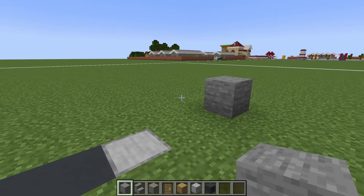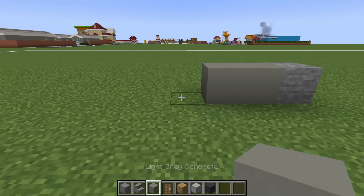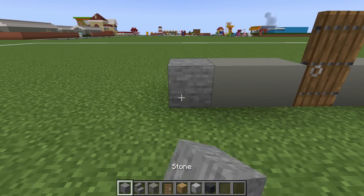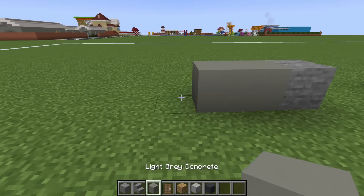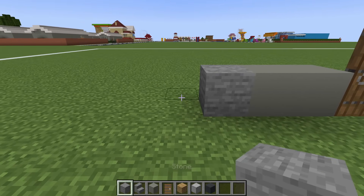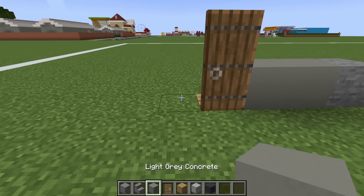We will then place another three barracks on this side. So we have our stone, place two light grey concrete, dig in the ground, place an oak plank, spruce door on top, two light grey concrete, stone. Leave a gap of three, then stone, two light grey concrete, dig, oak plank, door, two light grey concrete, stone. Leave a gap of three, then stone, two light grey concrete, dig, plank, door, two light grey concrete, and then a stone.